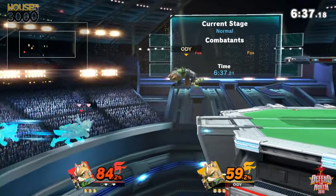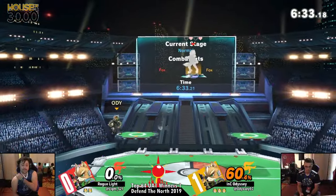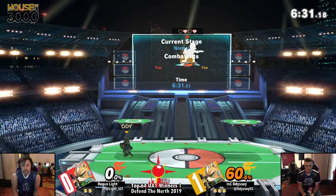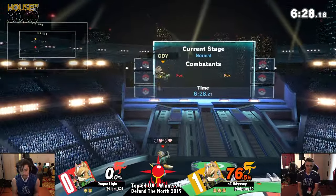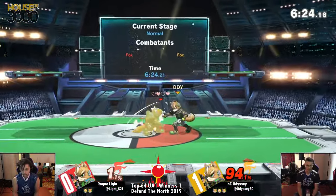The F smash not going to take it, but that back air will! Odyssey knew he put Light in a situation where the side B wasn't going to snap to ledge. Did you see that? Light just rolled up the sleeves. That is Light's anime move — like, that is Light's glasses push.